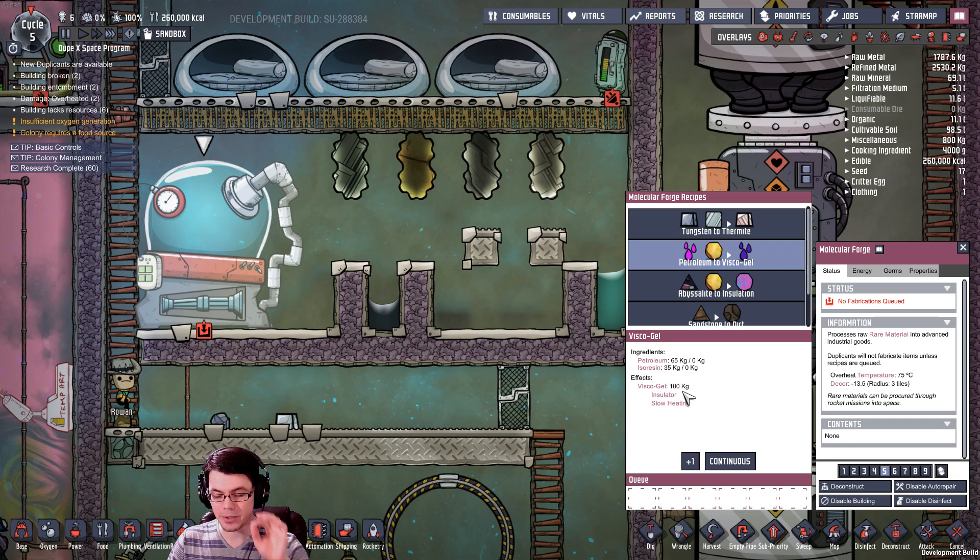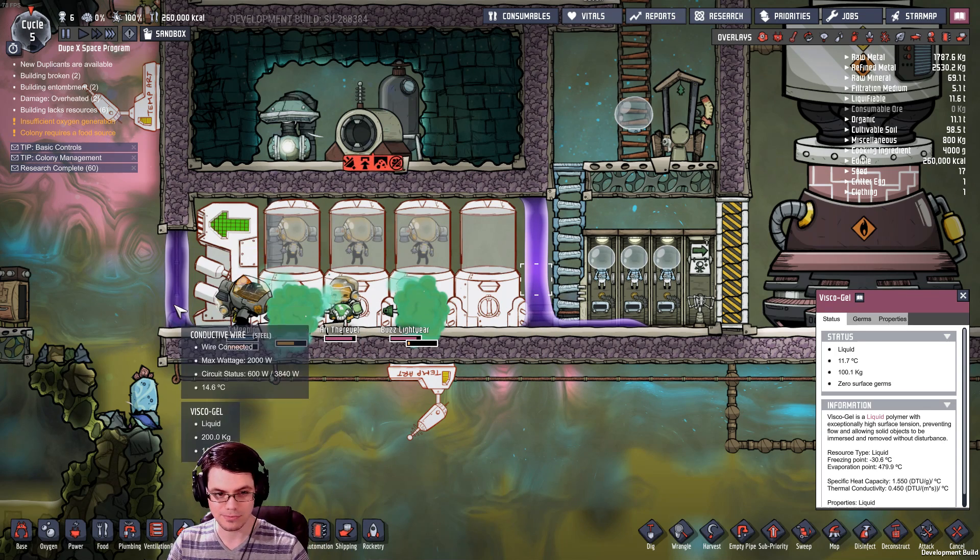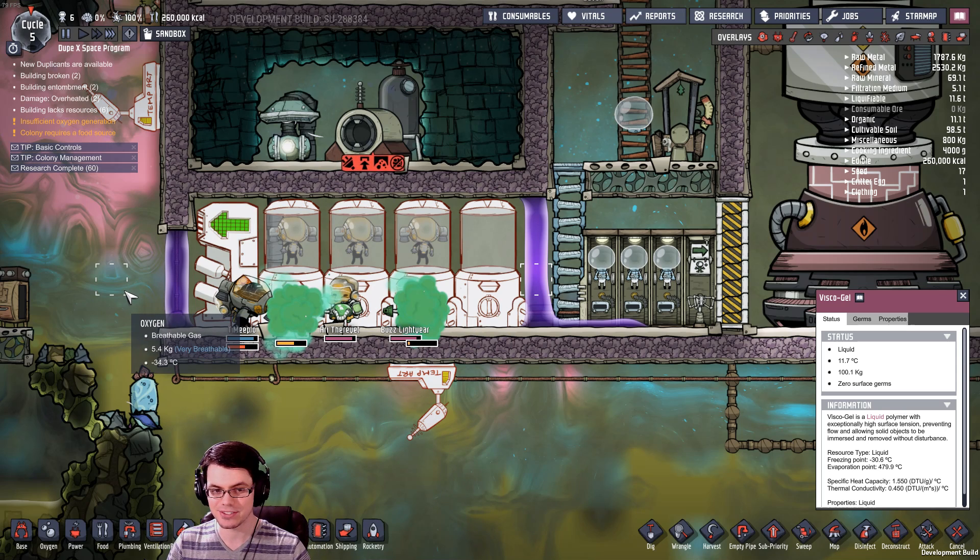If you take petroleum and isorzin you can combine them to make visco gel. In a previous version of the game, natha — which was essentially melted plastic — could build vertically and was used to separate gases from one another while letting solid objects pass through. They patched that and removed that characteristic, but visco gel brings back what we used to be able to do with natha. Right here is a liquid gel, and inside is a vacuum chamber, with another visco gel barrier on the other side with extremely high pressure gas. Beautiful.